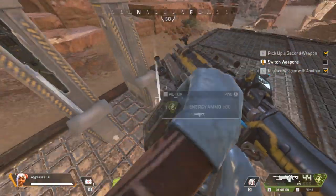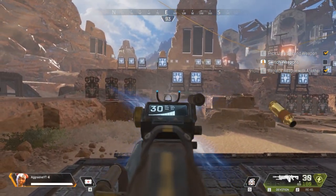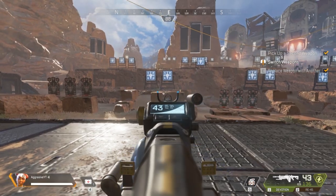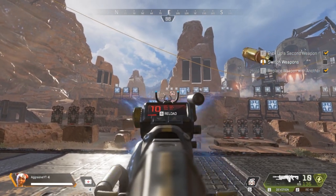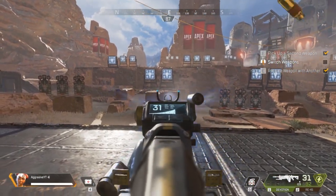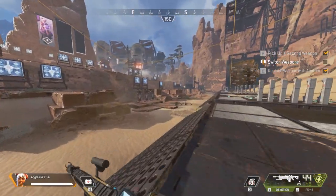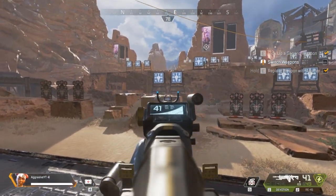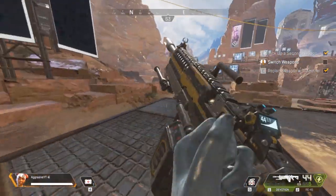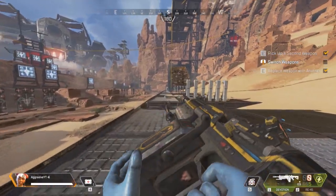Now for the energy weapons — these things kick like a damn mule. When it comes to recoil patterns, for the first two bullets it's just going to be flying everywhere, so you need to hard compensate so the accuracy can actually wind up. You always have to hard compensate for the first few bullets, then the accuracy will wind up heavily and you can start spraying. The first few bullets you get pulled up, and then the accuracy goes back to normal like the Flatline and other guns, so you pull down and then hold it.